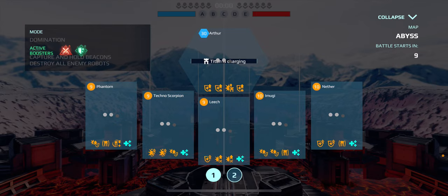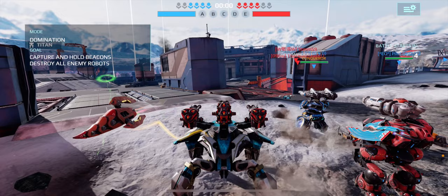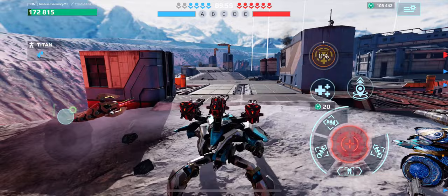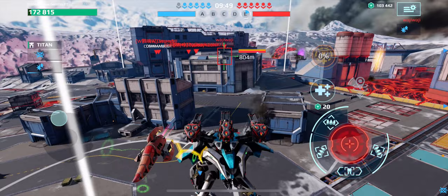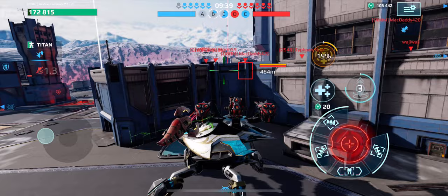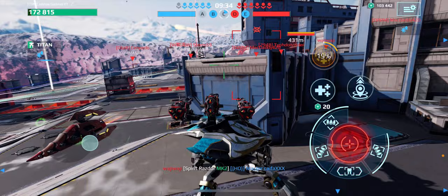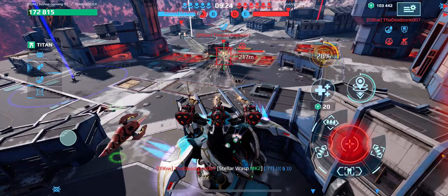Alright, this map is actually going to work. We're going to start with the A beacon. The only problem with the build I'm running is the Arthur is slow — that's the only bad thing. And another bad thing is if any Okochis come at me, I'm done for. So we'll see how this goes. Is that a titan? I'm not really worried about that, I'll just keep shooting this guy. I locked that A beacon down.